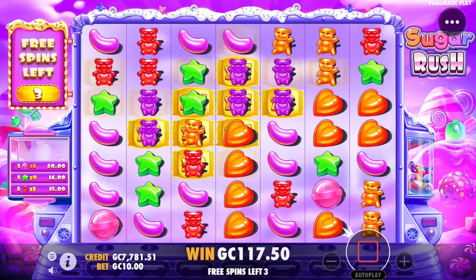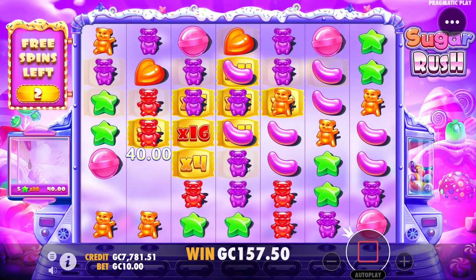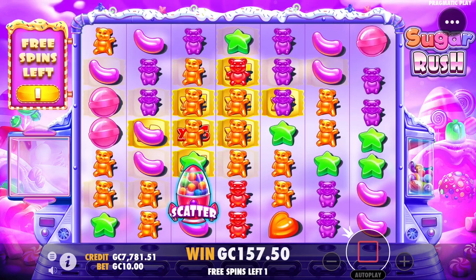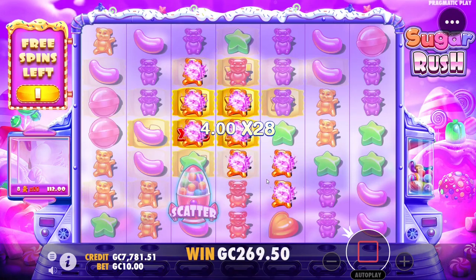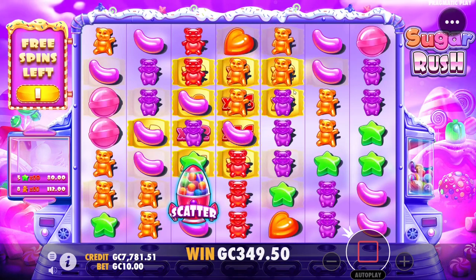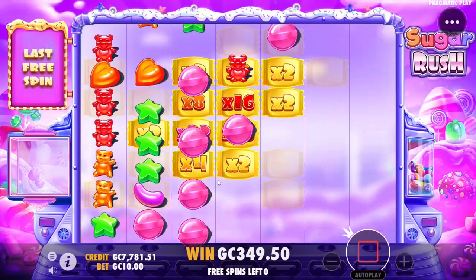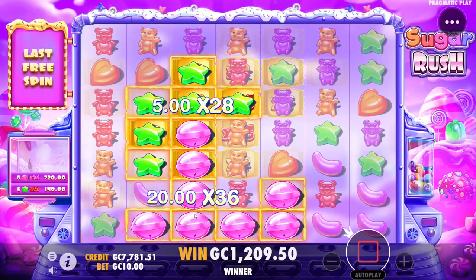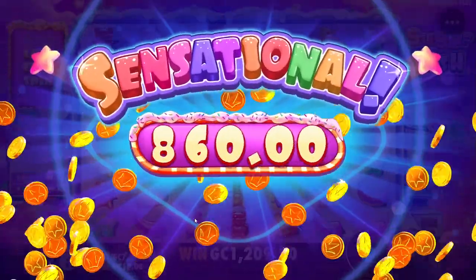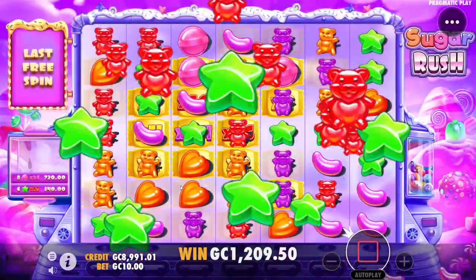Hearts don't connect unless we drop more hearts — no hearts. 117 so far. Stars connect. Two spins left, got a little 112, a bit of damage control. Purples might drop — they do not. Just under 200 on the last spin, and — that's a big hit! That's profit — 1209!